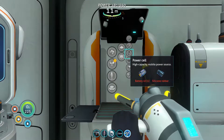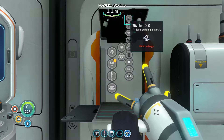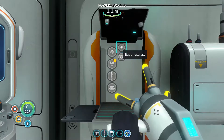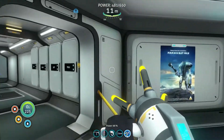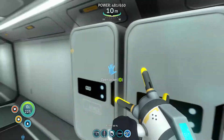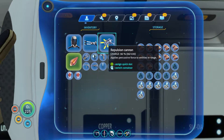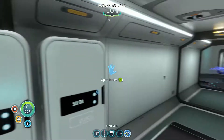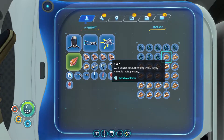Let's get the computer chip made. What do I need for a computer chip? Gold, copper, wire, and table coral. What do I need for copper wire? Two. So I need three copper and a gold. Three copper - one, two, three. And a gold.